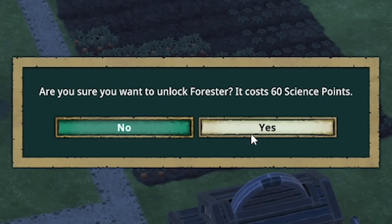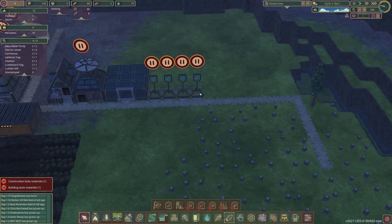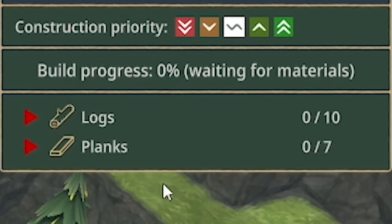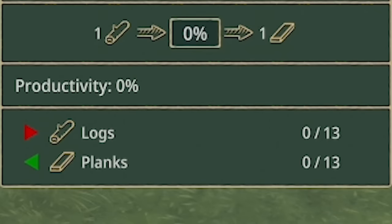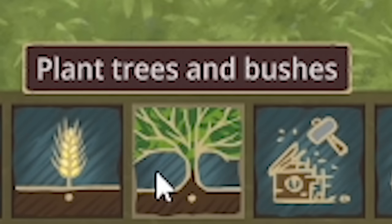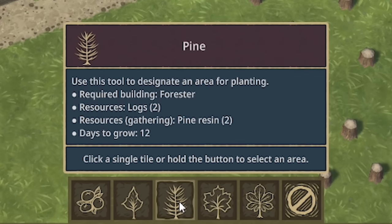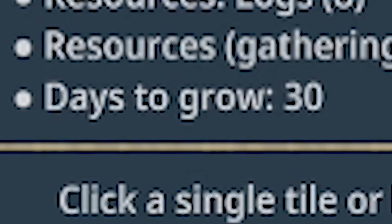So yes, unlock that please. I think I want to build it up here — so I might delete that lumberjack flag and plonk it there. We know it's going to take a while to build because it not only needs logs, but it needs seven planks. And this lumber mill is producing planks, but it will take a while — it hasn't produced any yet. So that means we've got some time to prepare. If we come down to plant trees and bushes — there's a new type of tree, a chestnut tree.